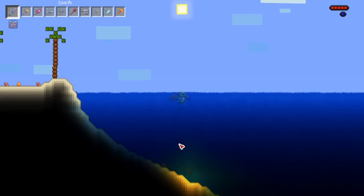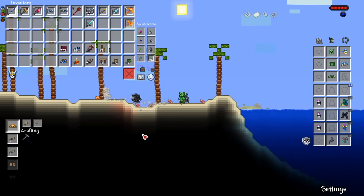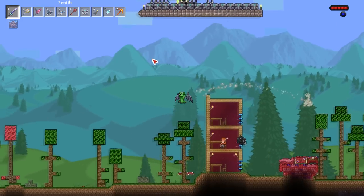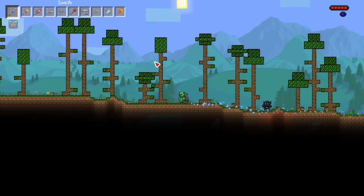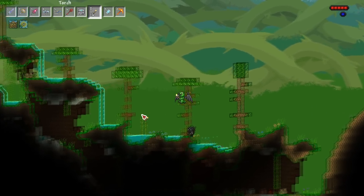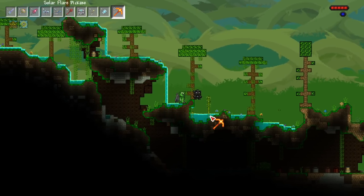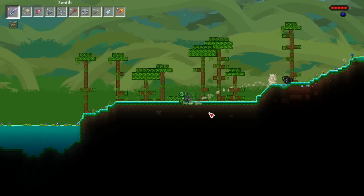Here we are at the ocean — the palm trees are looking very nice. The water sounds different too, hold up — very nice noise. Let's go ahead and check out the jungle and then maybe hell, and that should cover the main biomes. This video might be very long if I try to find every single mini biome. Here we are in the jungle — the jungle trees are here. The bamboo kind of looks the same, but if it's different, nice attention to detail.